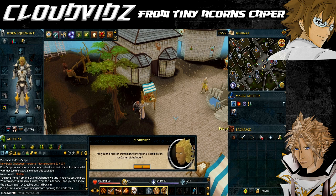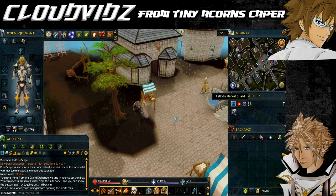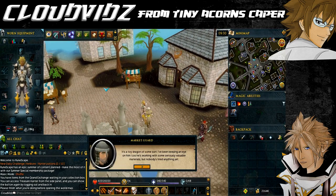After talking to the dwarf, talk to the nearby market guard who's watching and ask him every possible question. The guard will tell you about the dwarf being obsessed with his talisman.